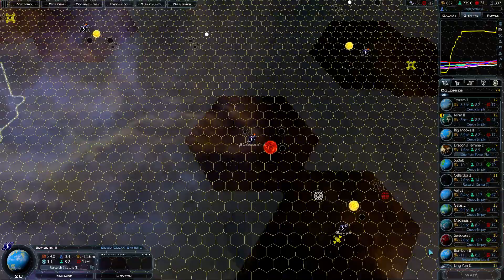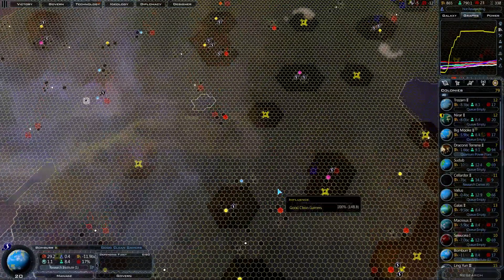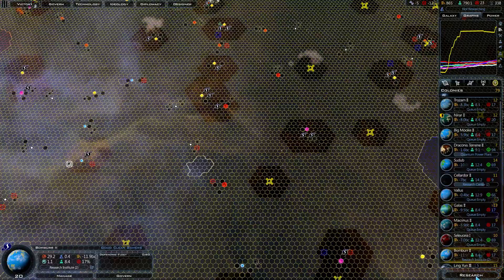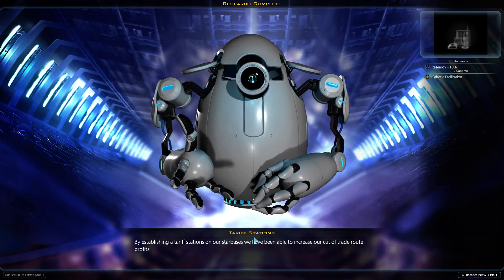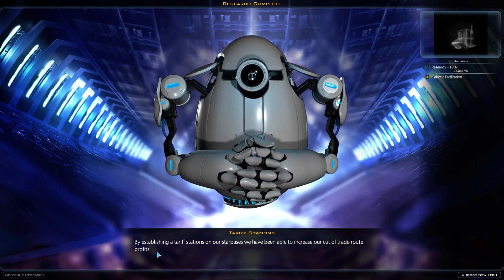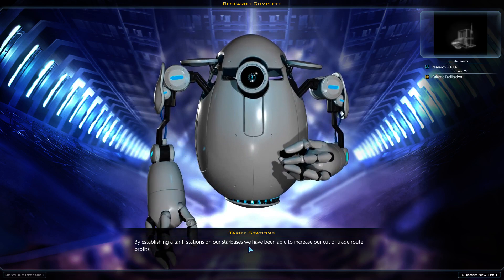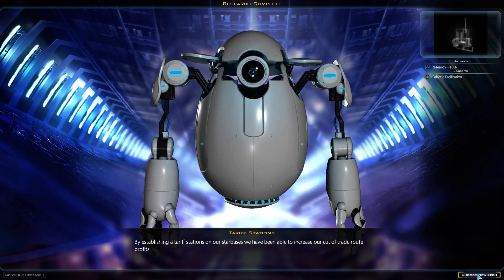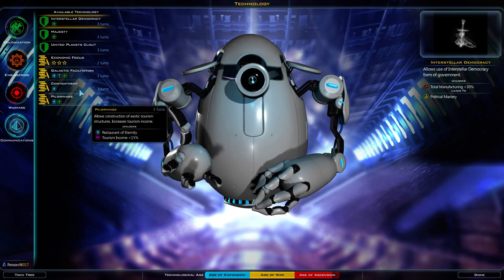They're going to be like: but you have the 10% star base thing, why don't you build a star base? Tariff stations: by establishing tariff stations on our star bases, we have been able to increase our cut of trade route profits. Some of these later technology tooltips are a little less fleshed out than the earlier tooltips.